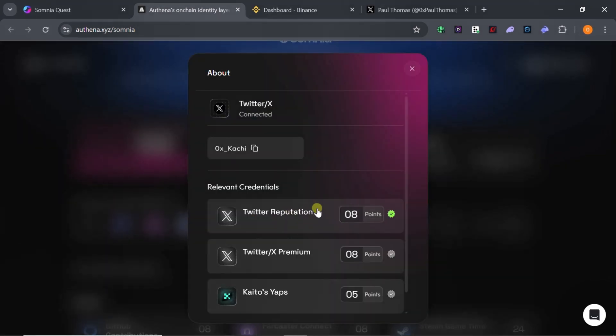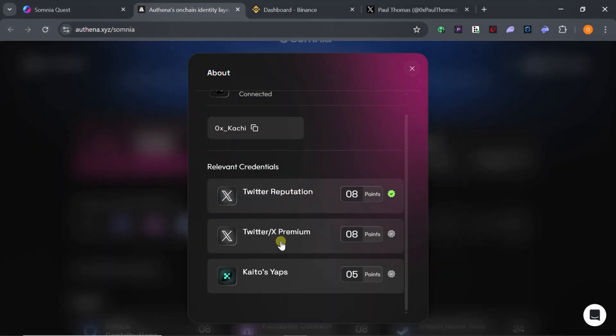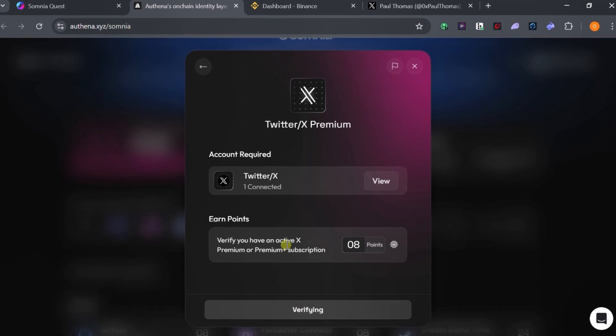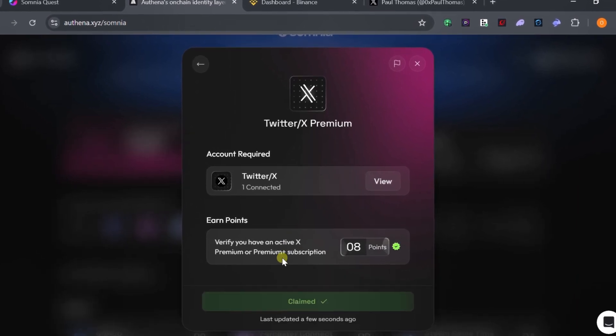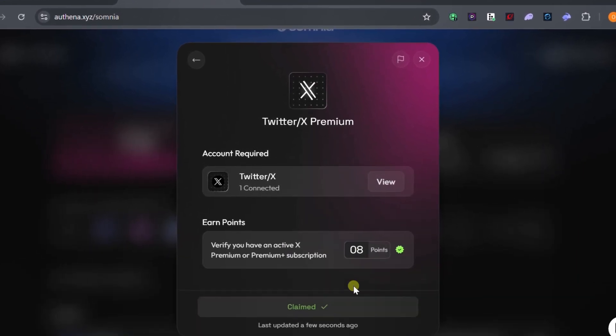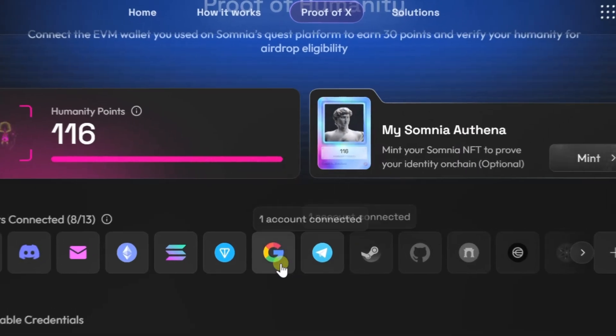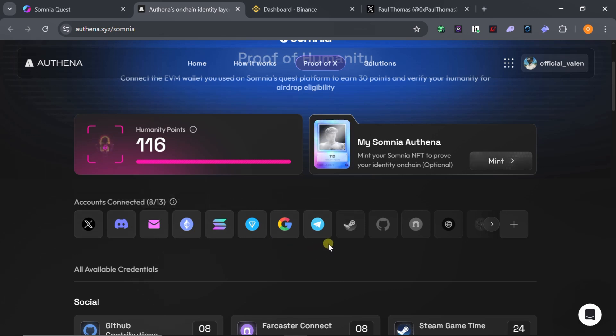There are more offers to complete on Twitter. If you have Twitter Premium, as I do, just click on the 8 points, click Refresh, and it will reload and claim the points. I've already claimed another 8 points for having Twitter Premium. Close this section once done.